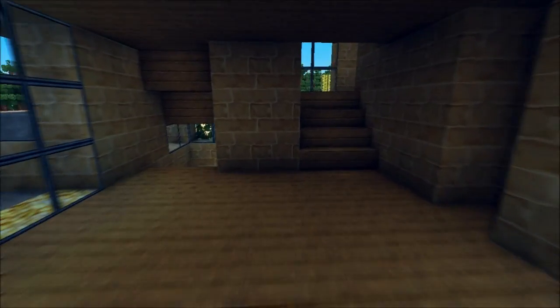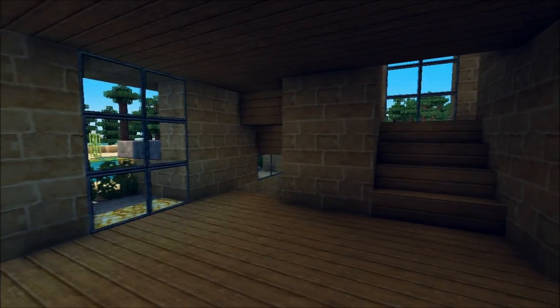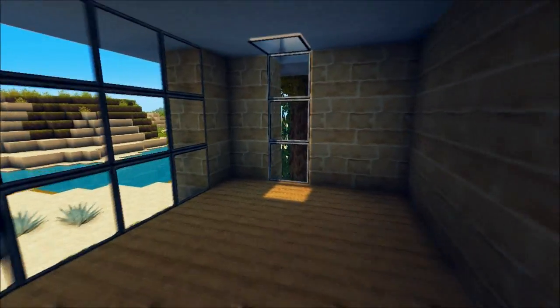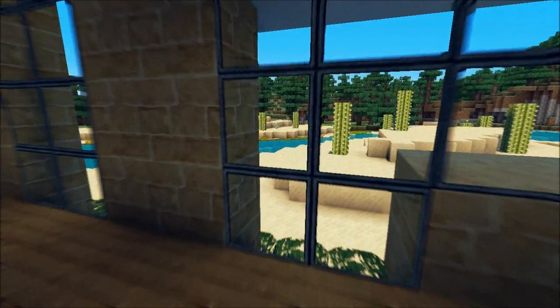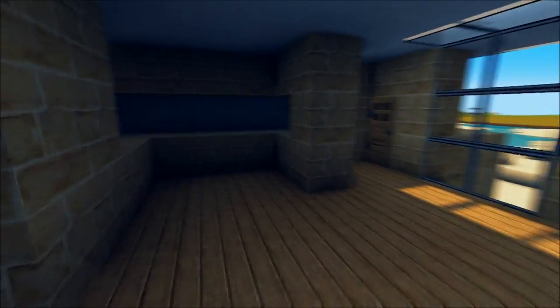As you can see we have a small downstairs area — I just carved this out, it's not shown in the video. We have one room here which can be used as a bedroom or something. I didn't build using the shader mod because it's really hard to see — I tried it but it didn't work that well, so I built without the shader mod.